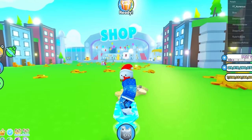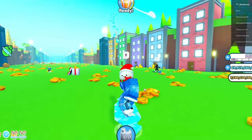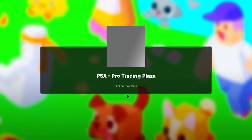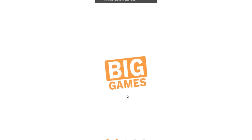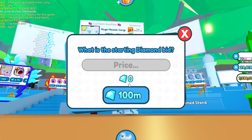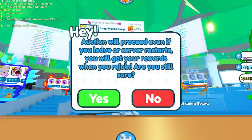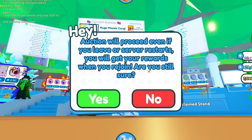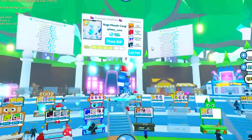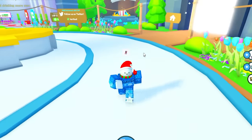The next myth says that if you leave the game once you click auction, your huge will be doubled or duped. There is actually a message regarding this in the trading plaza — let's go ahead test it out. Here we are — let's try listing a random pet like this hell rock for one gem. As you guys can see it says: 'Auction will proceed even if you leave or server restarts — you will get the rewards when you rejoin.' That basically means if you leave the game and your pet manages to sell, you will still get the rewards, and if it doesn't you will just get back your pet.